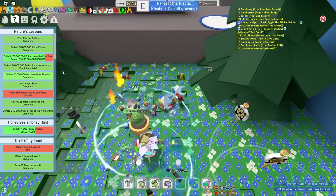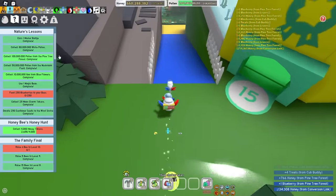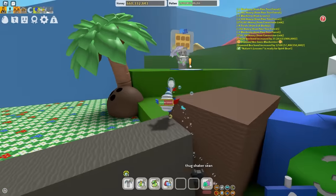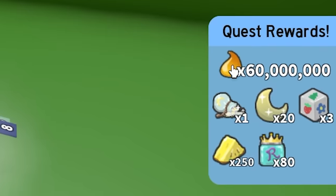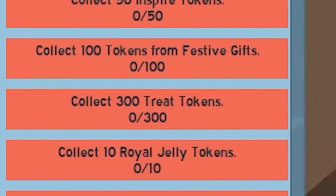I just need to get about 15 million more pollen from the pine tree field, then feed 250 blueberries to my bees and I'll be done. I finally got 100 million from the pine tree forest. All I have to do is give 250 blueberries to my bees, then hand it in. Give them to my diamond bee. Hey Spirit Bear, did you get the new James Charles makeup palette? 60 million honey!